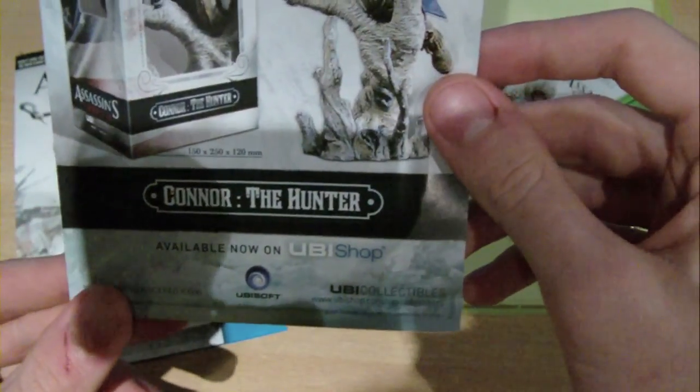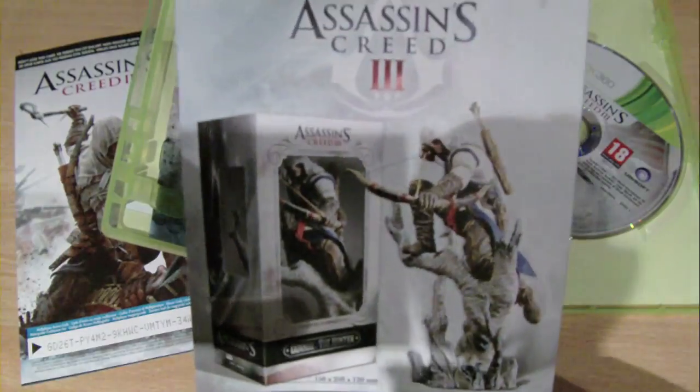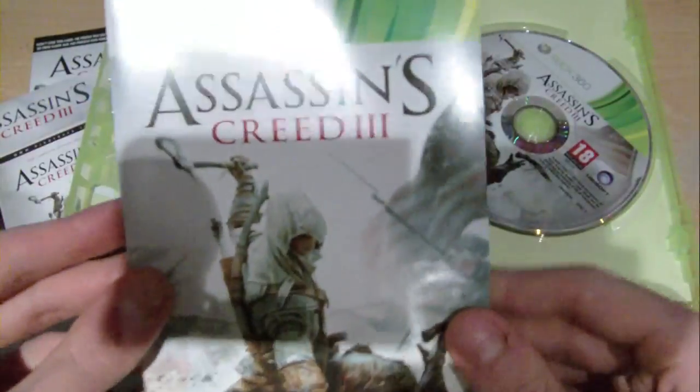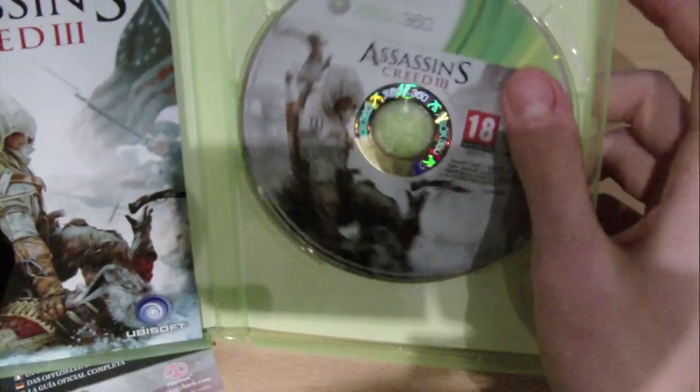And Assassin's Creed 3, Connor the Hunter, little figurine. That's pretty neat, I have to say — actually that's quite cool. And then we've got the manual. I doubt this is going to be particularly special — it's the same with all games now. So you've got controls, warranty, technical support, and Uplay. That is literally five or six pages long and in black and white, obviously as they all are now.